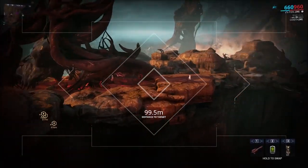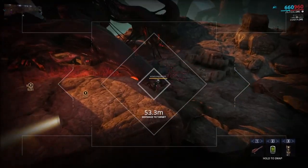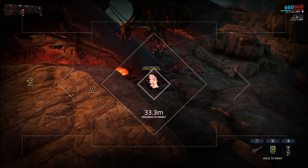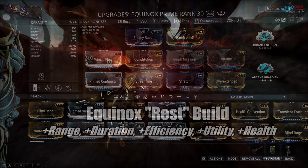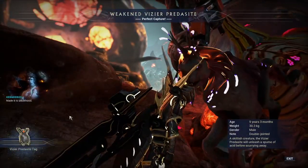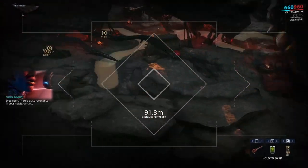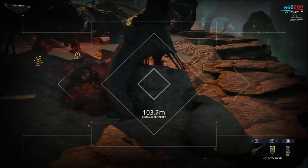When found, you can either Tranq them and capture them whilst still being on your arcwing, or for quicker purposes, I prefer to use an Equinox with a Rest and Rage build — which I will put on the screen right here. I will quickly hop off, sleep, capture, then hop back onto the arcwing to repeat this process. She doesn't require aiming or having to hit the animal several times with a sleep dart; instead she can sleep them right there and then. Keep that in mind, but this may change in the future.